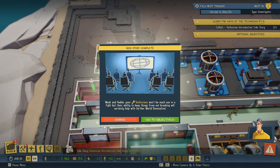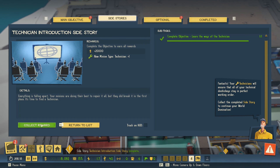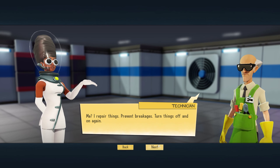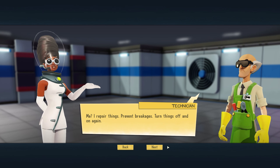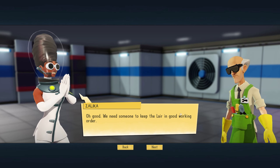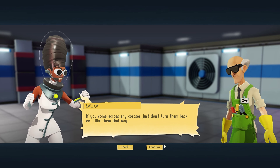Side story complete! Your technicians will ensure that all of your technical doohickeys stay in perfect working order. Collect the completed side story to continue your world domination. So finally got that built. 'What is it you do around here?' 'I'll repair things, prevent breakages, turn things off and on again.' Another rule — turn it off and on again. We need someone to keep the lair in good working order. If you come across any corpses, just don't turn them back on — I like them that way.